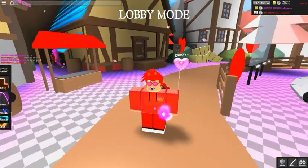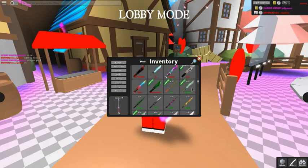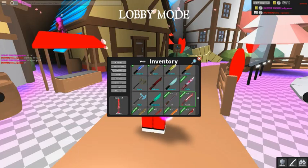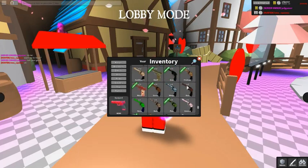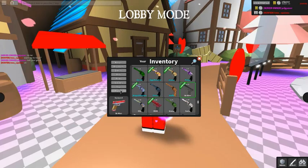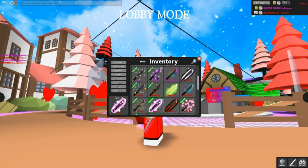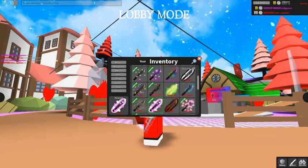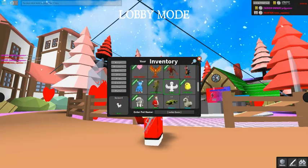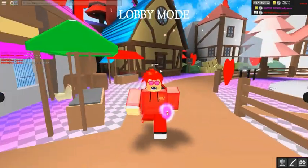Moving on to the one and only final combo — you will want the Heart's Knife and the Be Mine Gun, and you're gonna want the Heartbeat Radio, Desire for the effect, and then the Dove bird. This is the one and only final combo guys.